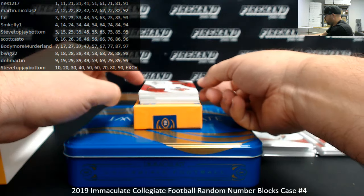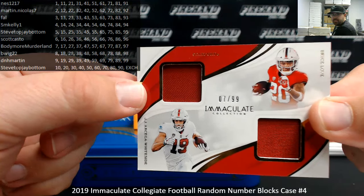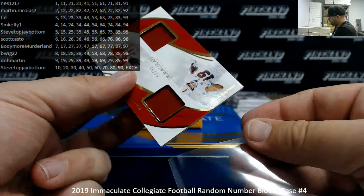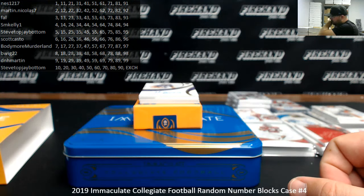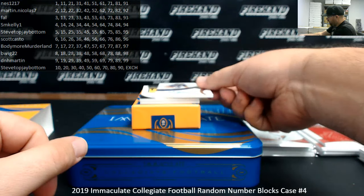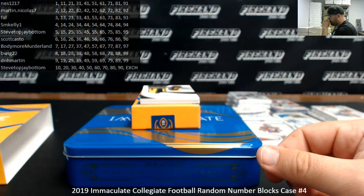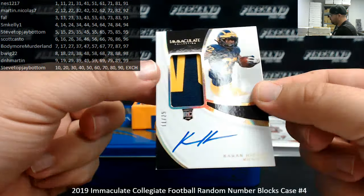Got a dual jersey featuring the same two Stanford players — JJ Arcega-Whiteside and Bryce Love, numbered 7 of 99, block 7 going to Bodymore, Myrtlein. Got a gold hollow foil autograph numbered to 25 from Kansas State — Alex Barnes, 18 of 25, block 8 going to B-Wig. Got a rookie patch autograph, hollow gold numbered to 25, from the University of Michigan — Karan Higdon, 11 of 25, block number 1, Ness 1217.